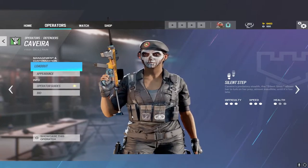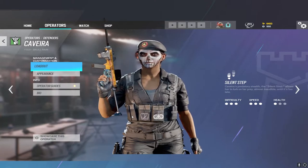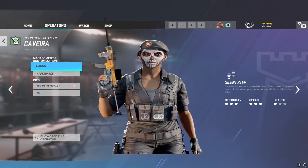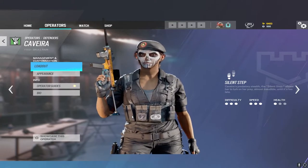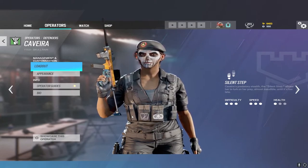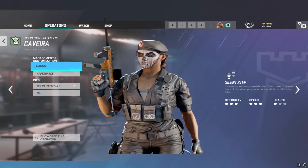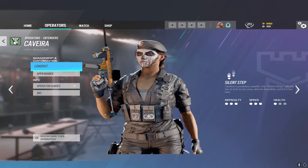With Caveira, if you headshot someone with your pistol it actually downs them instead of killing them. This might make you want to switch to her shotgun instead of the SMG, because you already have a long-range option that can down enemies across the map. The shotgun is great for close-range gunfights where the pistol may not help as much, and her SMG has a terrible fire rate. Also, use her silent step to counter Jackal — whenever Jackal is about to ping you, just activate silent step and he can't track you.